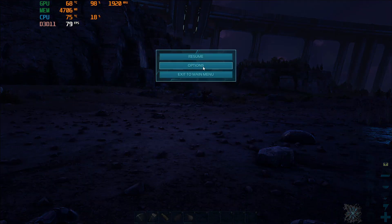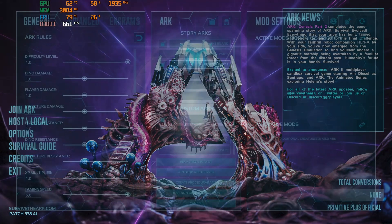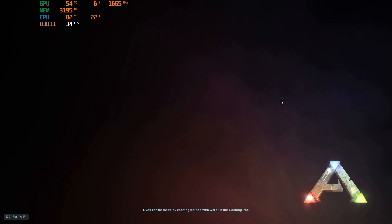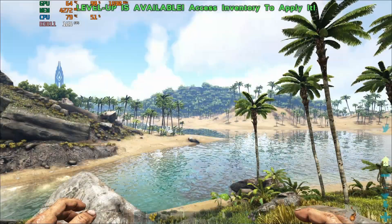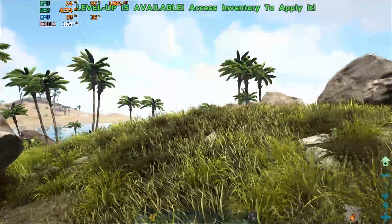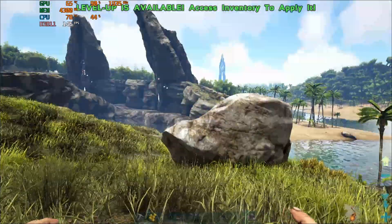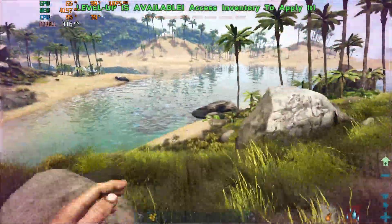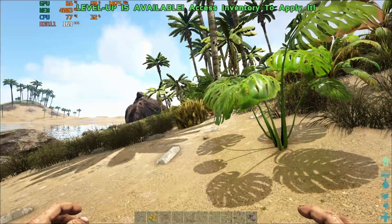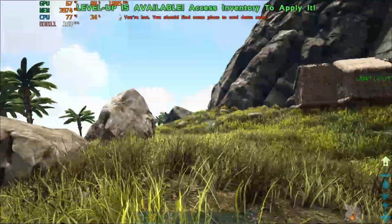I'm going to switch over to The Island and show you the boost in FPS from just changing maps. ARK is not the best optimized game, which causes some people to dislike it and not use lower-end hardware. But already, just spawning in on this old map, I'm getting between around 116 and I think I was almost at 170 FPS there for a second. So you can see it fluctuates, but if you're just standing there you get more FPS than when running around.